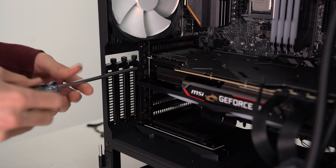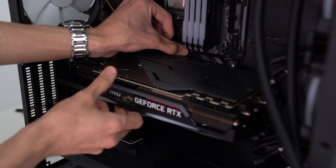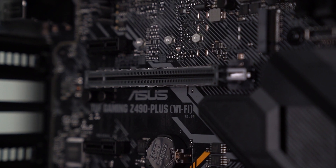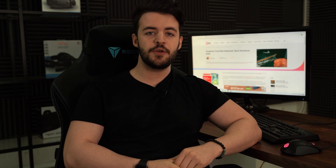Let's start with our first solution: checking the GPU installation. The first port of call when your graphics card is not detected is to ensure that it has been properly installed. Take off your side panel and unscrew the GPU at the rear of the case. Unplug your power cable and press the lever to release the GPU. Completely take out the GPU and inspect the motherboard's PCIe slot to see if there is any visible damage. If not, reinstall the GPU, reboot the PC and wait to see if you get a display. If there is still no display and your motherboard has another slot, repeat the process and reinstall the GPU in the alternate slot.